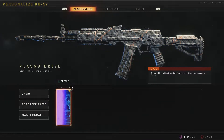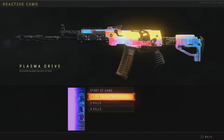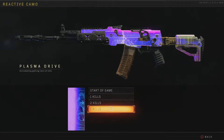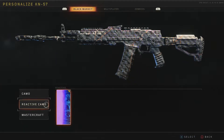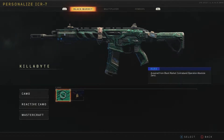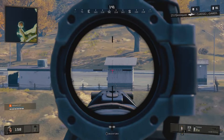This is great for Blackout because it means I can put the plasma drive camo from the KN57 on something like the Rampart or Vapor that doesn't have a reactive camo — except no. Blackout is still limited to only allowing that particular weapon's reactive camo. I'm not sure why they would switch it up in multiplayer but not allow that same diversity in Blackout, especially since the system is definitely there to support it.